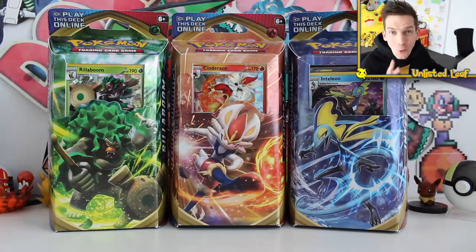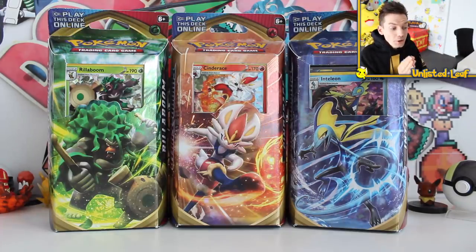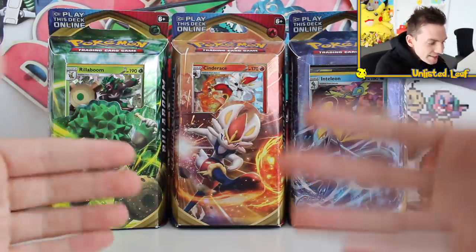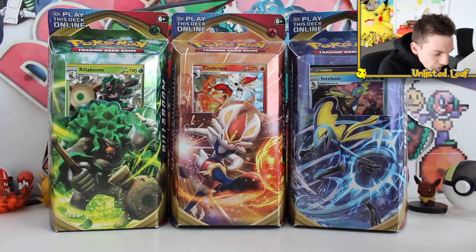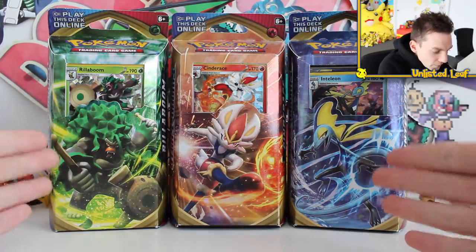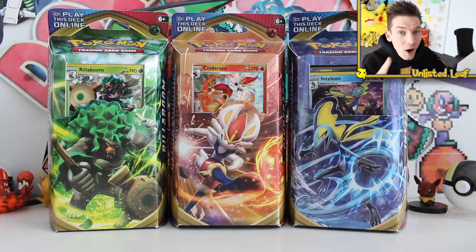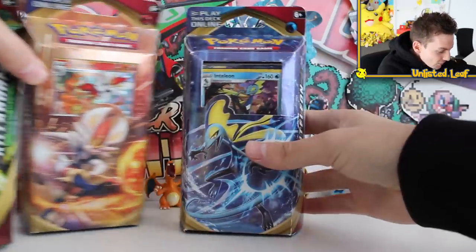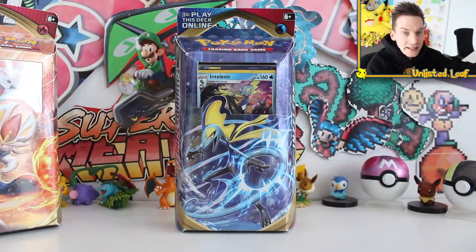Usually I don't always unbox a Pokemon theme deck because they're always very similar from set to set, but this is a Pokemon Sword and Shield base set launch - it's the brand new era. I wanted to see if they've changed anything. From front on view, they look pretty much how a normal theme deck would look. I did a quick Google before this - what Pokemon is the most popular starter? It's not the Grookey Gang, it's not the Scorbunny Squad. Sobble, apparently, is the most popular starter out of any of the three - which is insane.